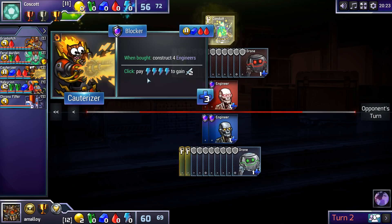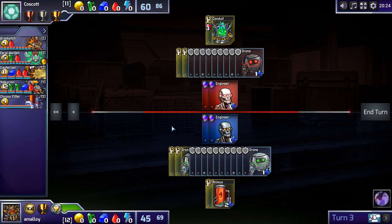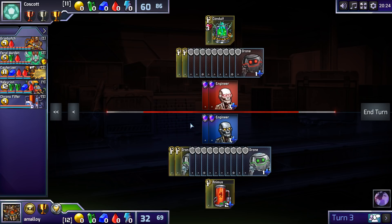Probably not getting a Chrono Filter. Oh, interesting — he's going for a sort of higher Econ thing. Well, I could get two drones here. That leaves me TTC next turn, which is pretty good. Or maybe 1-1-C? He's probably building an Animus next turn, in which case TTC is better because I don't want to give him Feral Warden value. Maybe T1-C?